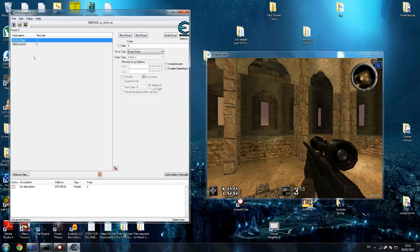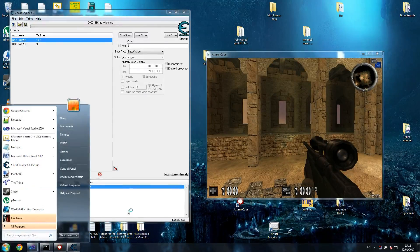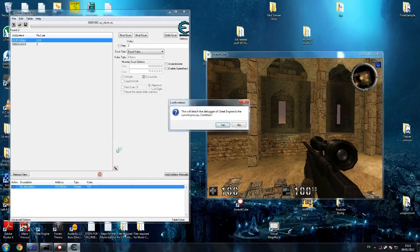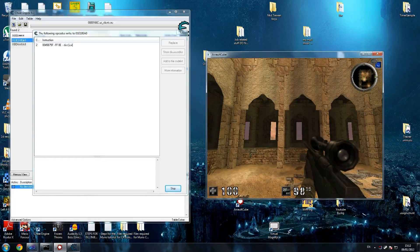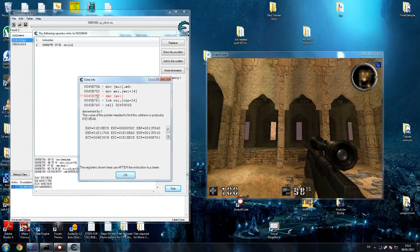Then we've got three - there we go. Now take a shot, give yourself some ammo, let's say 100 rounds - there you go, beautiful. What we then do is right-click on it and say 'find out what writes this address.' We've got nothing, which is usually what happens - take a shot, something happens, and the good thing is you get this coming up.